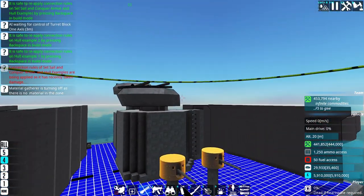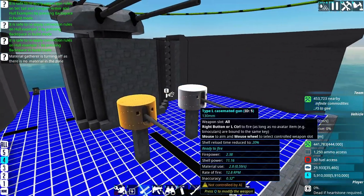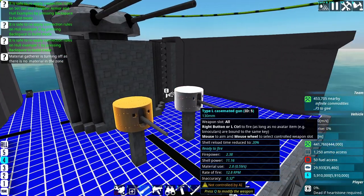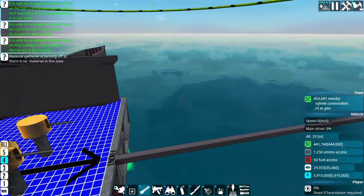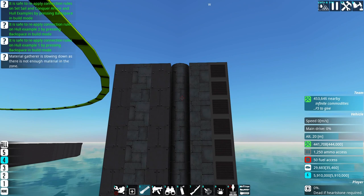So we know that's perfectly adequate to stop our own shells. Let's talk about some other shell types. I have two casemates here — one armed with HESH, one armed with HEAT. That is the purpose of this pole setup here — this is what's called a spall liner. The reason I went with poles is that they're a bit more space-efficient than what I'd normally use. What I'd normally use would be something like wood, then an air gap, then heavy armor — that would probably be the best spall liner you can get. But this is perfectly adequate for our purposes.